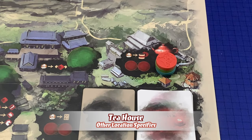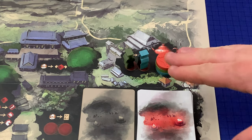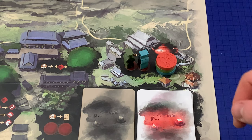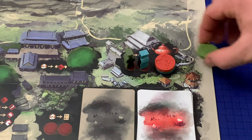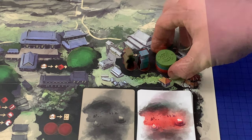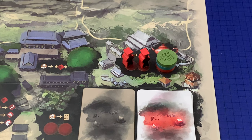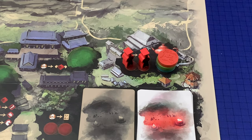The tea house represents the relationship between the generals and the emperor, and is used to alter play order. When activated, all players with clerks placed there move their T-track marker one step up the stack following initial T-order. This means the player on top of the stack has no reason to ever put a clerk here, because their token would go nowhere. Each marker may only move once. If a single player manages to activate this location by filling all the clerk slots, their T-track marker goes straight to the top of the stack, regardless of how many players are playing or where the token currently is.